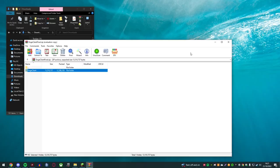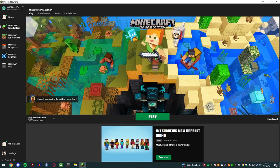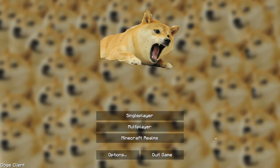I hope this works because I haven't done this in a very long time. We need to go into settings, then into Minecraft Java edition, then installations, and make a new one. This is called the Doge client now. Oh my god, this brings back memories. We've just loaded up the Doge client, and this little guy right here actually built this client from scratch.